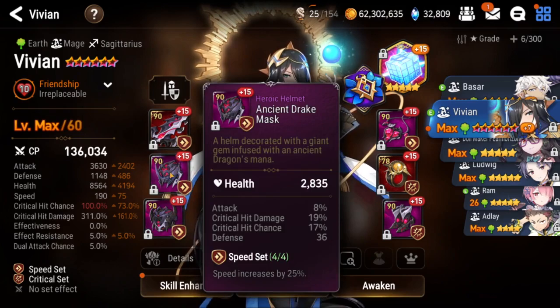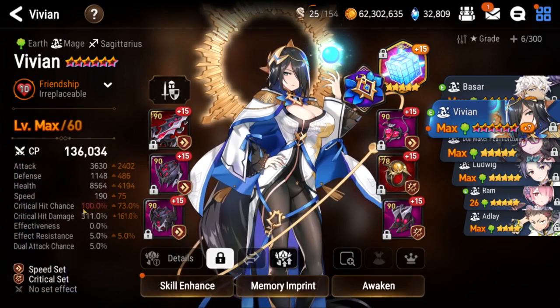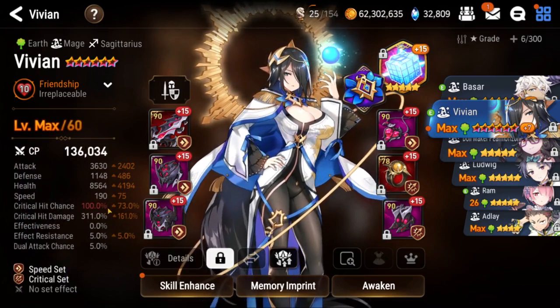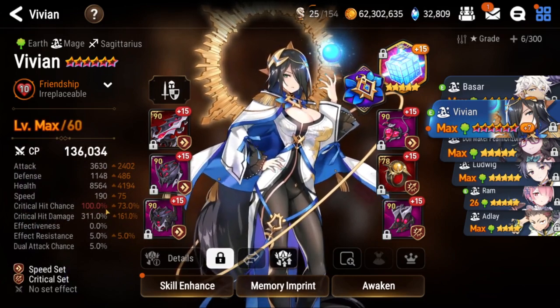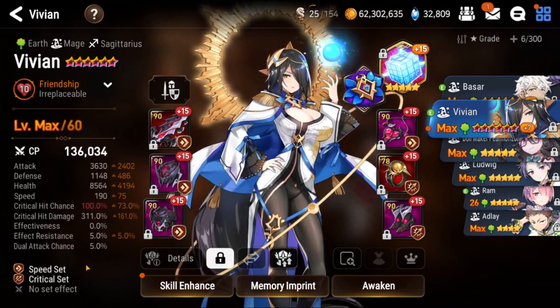The build hasn't changed at all except I upgraded my pieces and reforged just to hit 100% crit chance — you don't want any 50-50s going on. 190 speed is more than enough, you don't really need too much. And the damage is exactly as it was for Banshee 13.